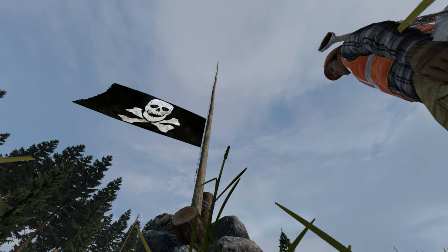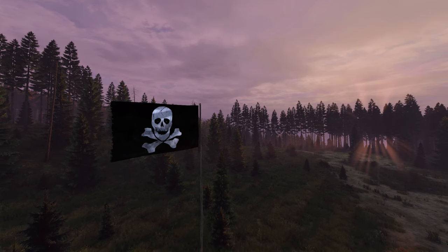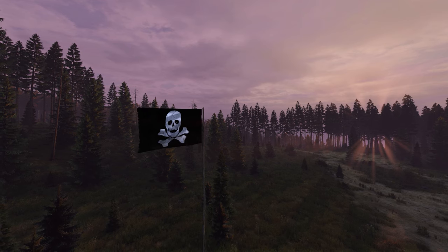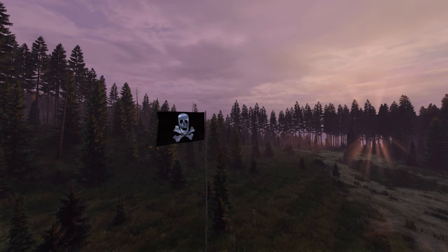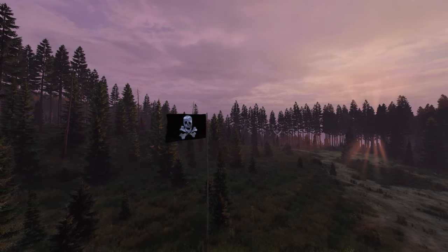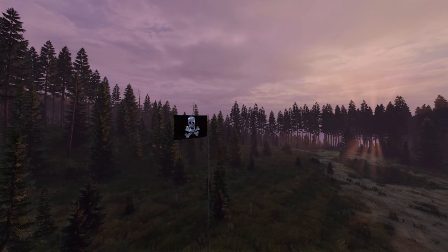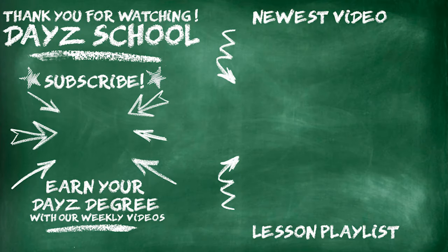Your flag will lower automatically over a 45-day period. Survivors must interact with their flagpole by raising the flag for the persistence effects to remain active. Currently, the flagpole — when a flag is raised — will refresh the lifetime of objects within a 60-meter radius every five days, increasing persistence from the default 45 days to a possible maximum of 90 days without interaction or refreshing.